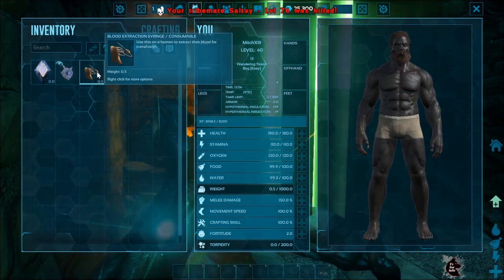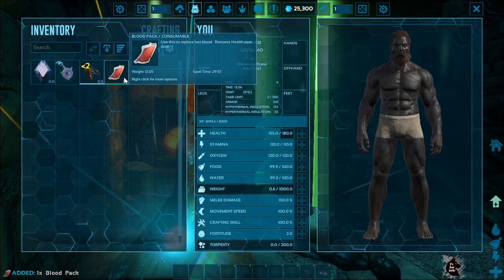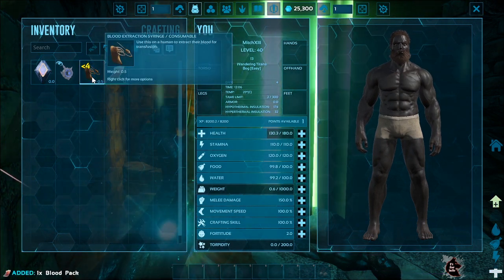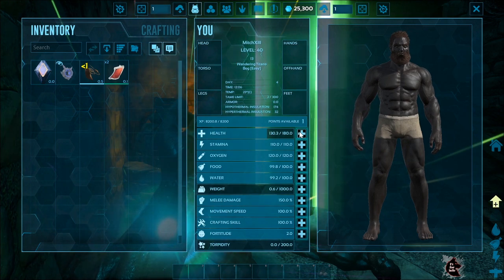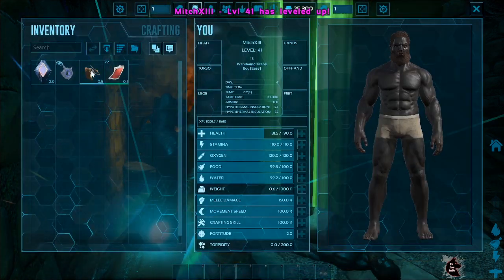Once you have that blood extraction syringe in your inventory, just hover over it in your inventory and press the use button. Doing this will create one blood bag. You can create one blood bag every 5 seconds.